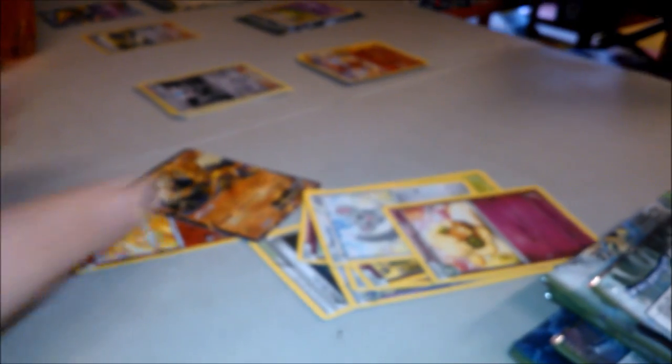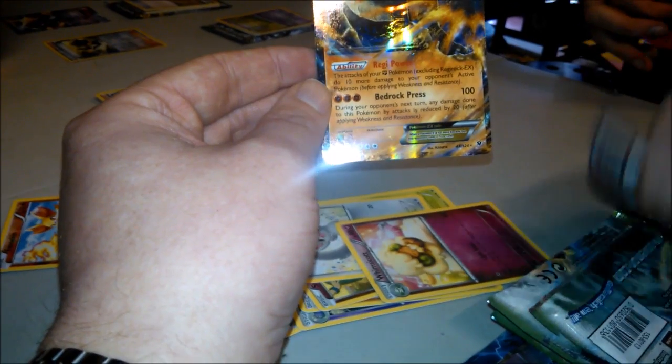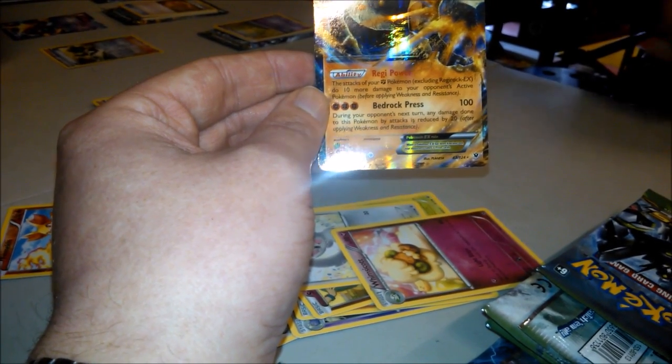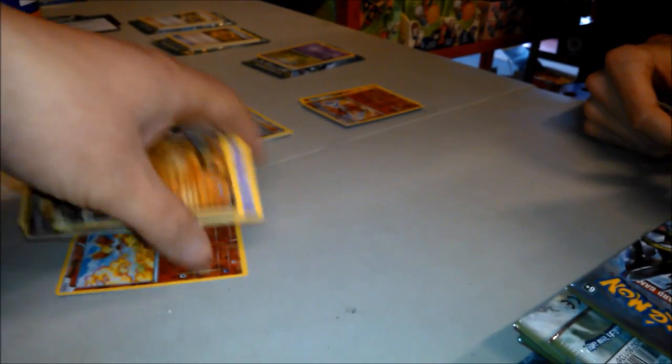The code cards — they change hands for money now, online game is huge. Oh, there's Regirock! If you watched the pre-release video we saw one of these already. Its attacks do 10 more to Fighting Pokémon excluding itself, and during your opponent's next turn any damage done to this Pokémon is reduced by 20. Probably not all that playable to be honest, but it's still very pretty. So there's the first big EX out of the box.